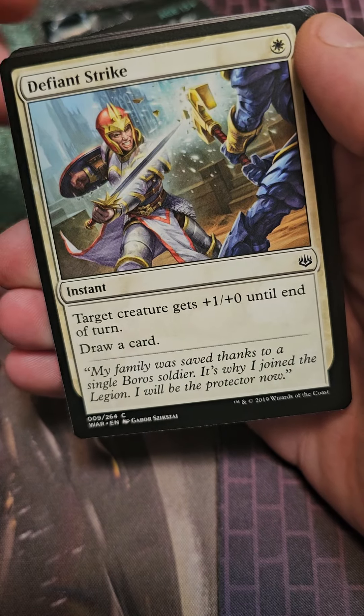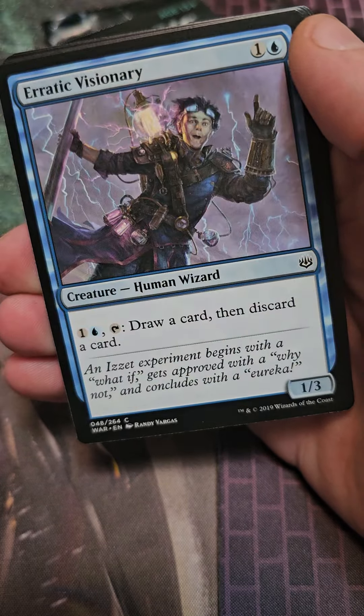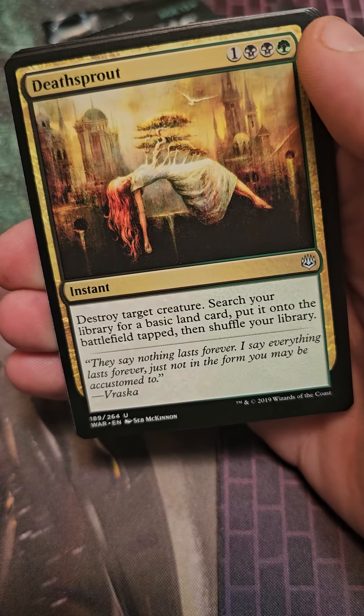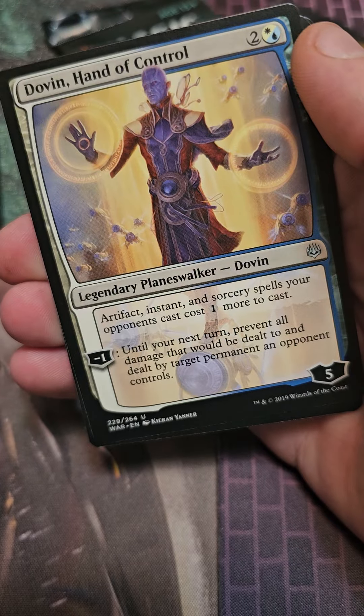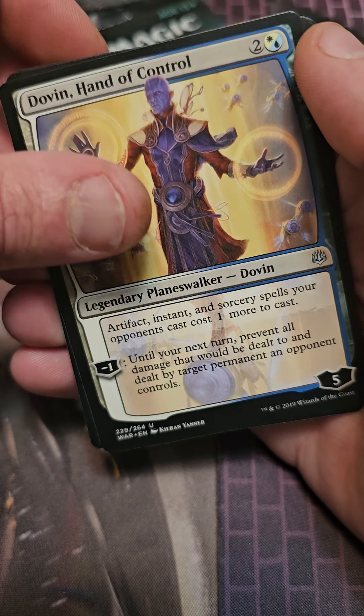I believe this is also a set that introduces a Masked Zombies mechanic. There's a Deathsprout, nice. And for this one we got Dovin, Hand of Control.